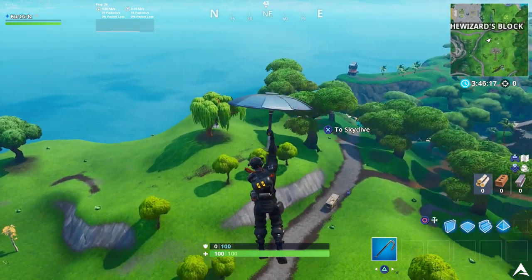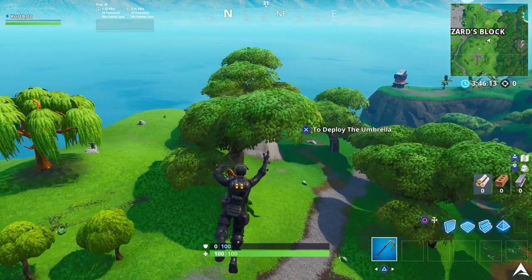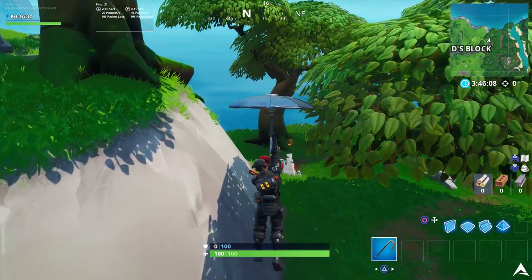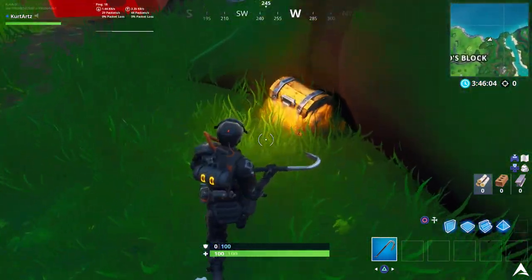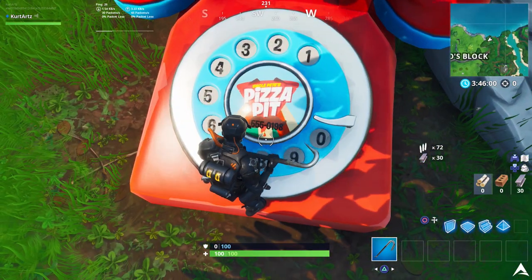As you can see, we are going to the east end of the block. Depending on when you're watching this video, the block could have changed, but right now we have this fancy looking block. We go over this hill and you'll be able to find the red telephone for the Pizza Pit just on the bottom end of this hill, kind of near the edge of the map.